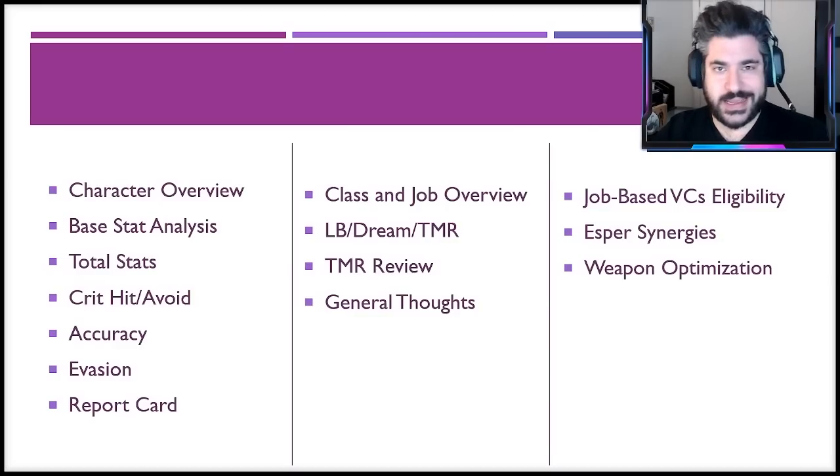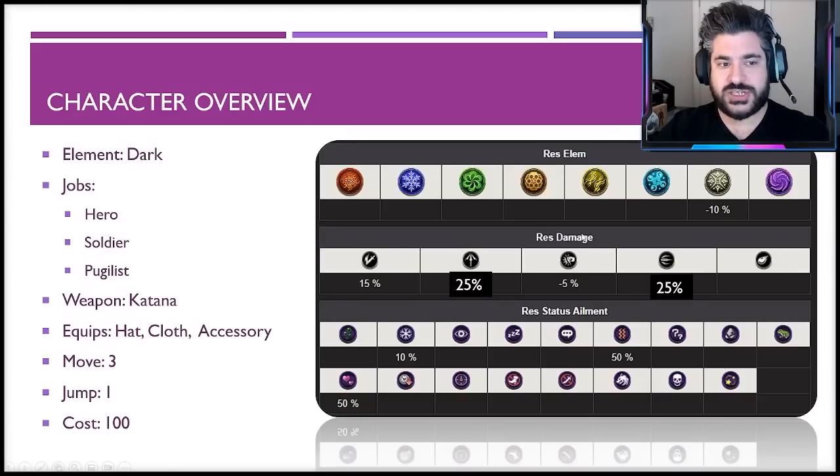Starting with the character overview: Sephiroth is a brand new dark unit. They've given him the hero, soldier, and pugilist sub jobs. He equips katanas, hats, cloth, and accessories with a move of three and jump of one as a 100-cost unit. With the dream upgrade applied, he has 25 resistance to pierce, 25 to missile, 15 to slash — all super strong for the three most popular attack types — minus five percent to strike, and zero percent magic resistance to watch out for.